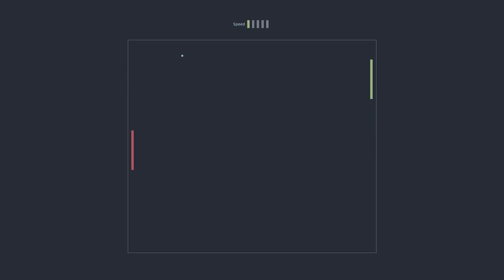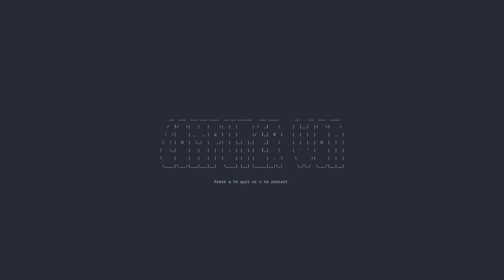You move your paddle up and down with the arrow keys, and Q to quit. How cool is this? This is so impressive. And I lost — but that was fun.